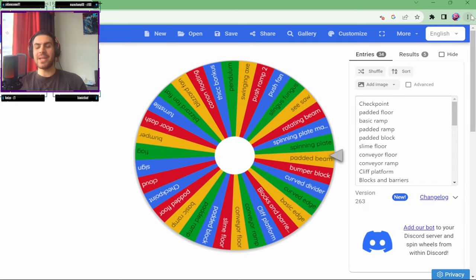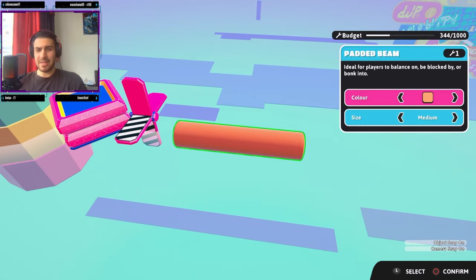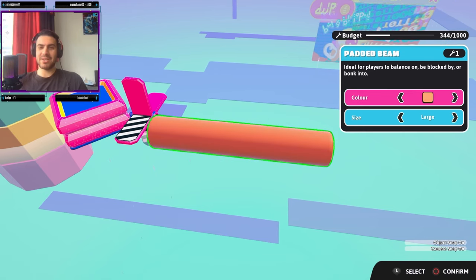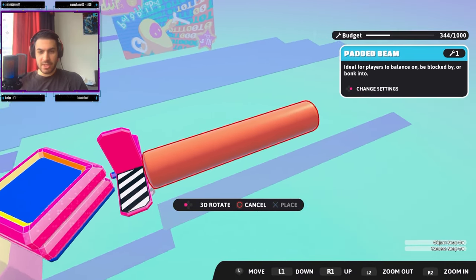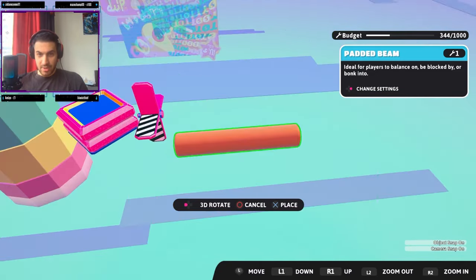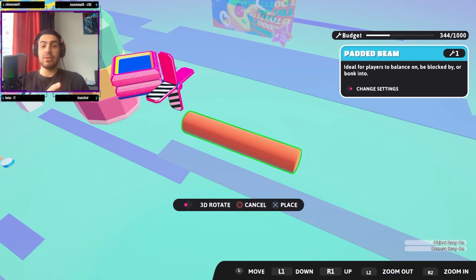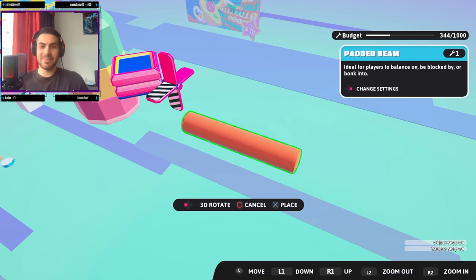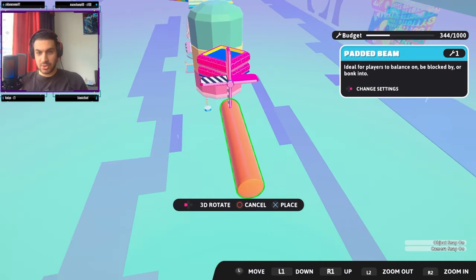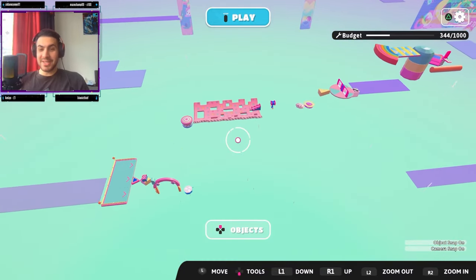We've got a Padded Beam — another padded object! This is nice, we can change the size to large, and the color too — only two colors though. I'll pick one at random and go with orange. I'll place it a bit lower, close to the Turnstile, so if it tilts players can land on the beam easily. Even if the Turnstile turns, players can go underneath and land on the beam. This map is looking pretty good so far.